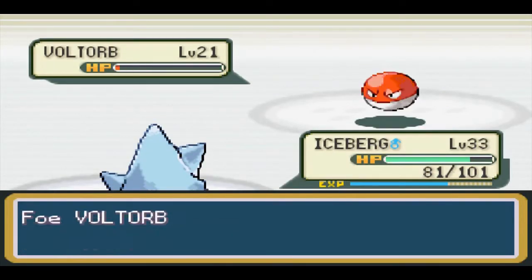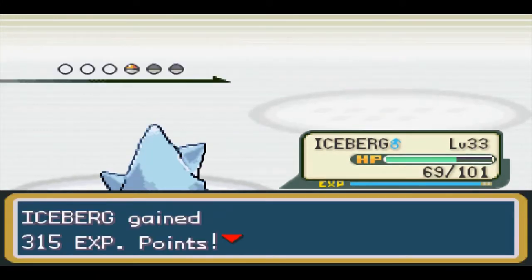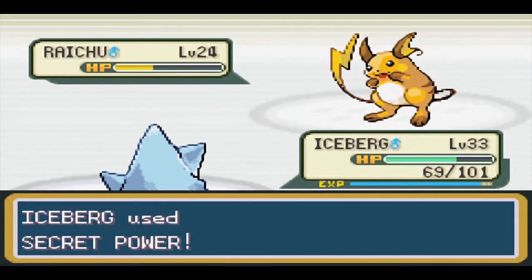Surge as always wasn't a problem - he's just annoying with his evasion luck, but when you land a hit on his Pokemon, they often crumble quickly, as they do here.